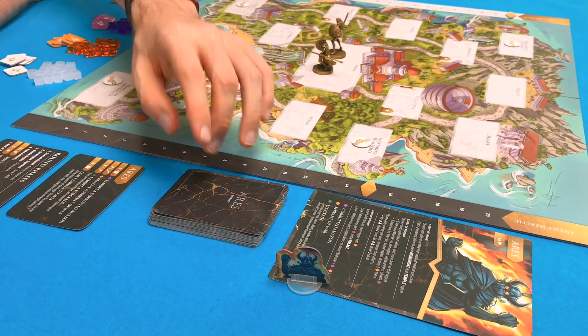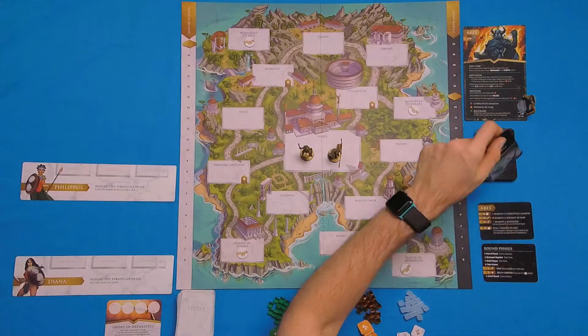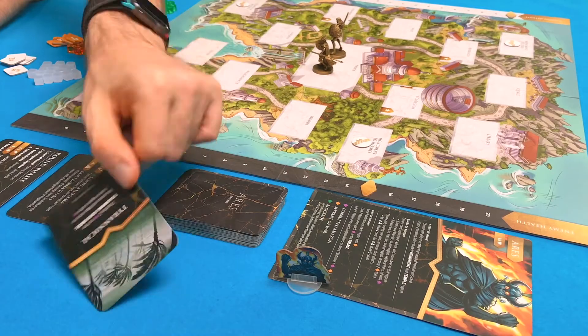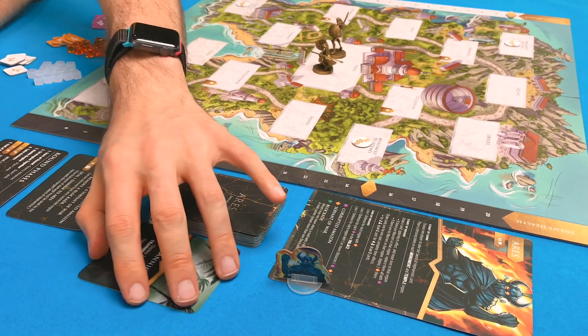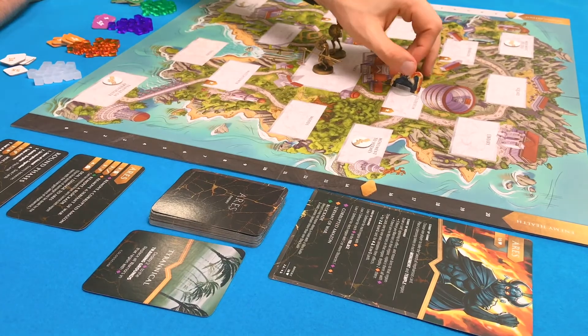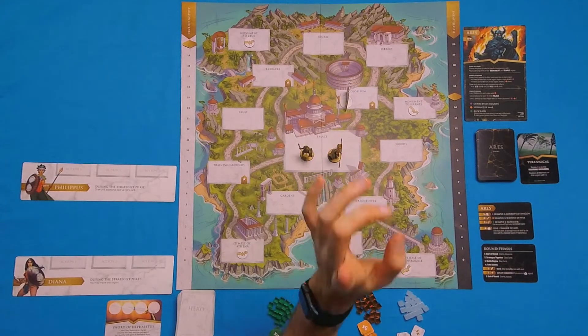For the start of round with Ares, we're going to draw one card, ignoring the effects on the card and just moving Ares to the very bottom location. This one is the Colosseum. So we're going to discard this card and move Ares to the Colosseum. There he is at the Colosseum — he's pretty close to the palace, so we can go for him real easy.